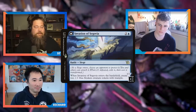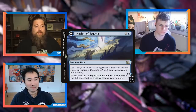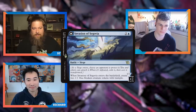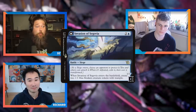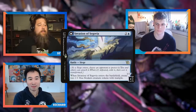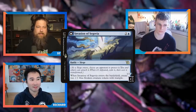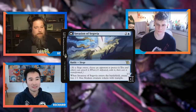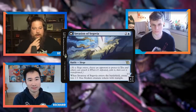In Commander with three opponents, sending five or six damage at a battle to get a back side effect you really want is probably worth it. Commander games often end with someone doing a huge thing that takes over the game, so getting value from a creature, sorcery, or enchantment on the back side is probably more relevant than random early damage. It might make flipping more beneficial in Commander than in some other formats.